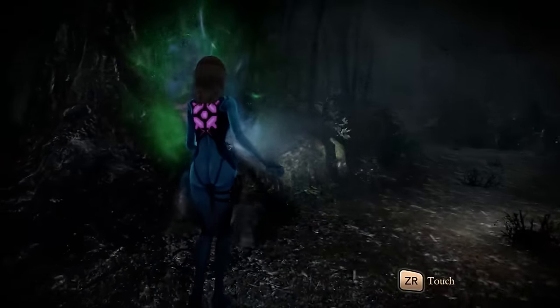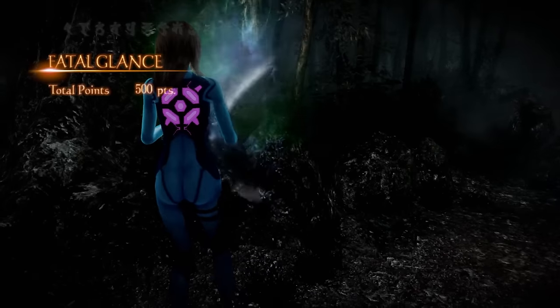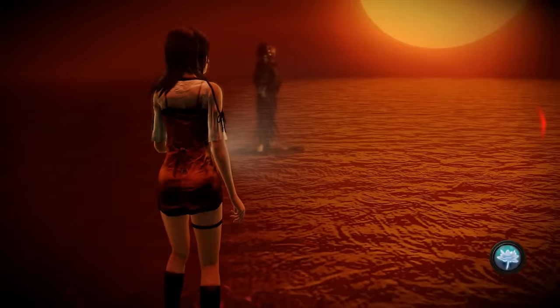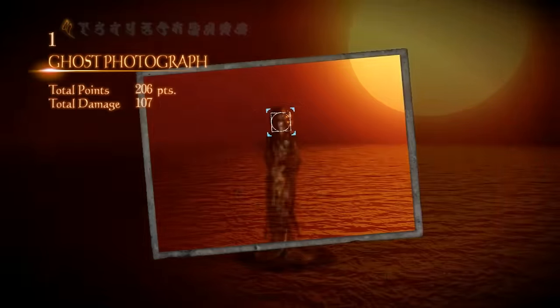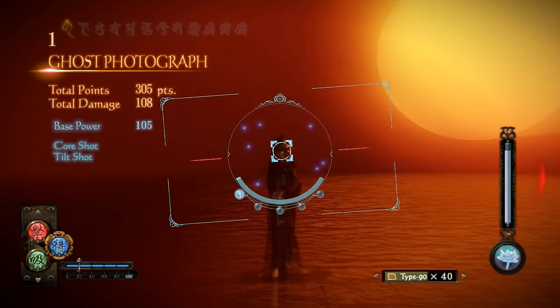The main character Yuri has two endings, and to unlock your Zero Suit Samus costume, you have to see both of them. Thankfully, this is easy to do. To defeat the final boss, you need to perform a Fatal Glance on it after you've depleted its health. When exactly you do this determines which ending you get for Yuri.